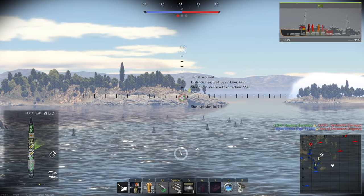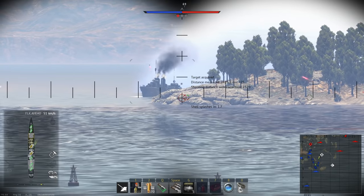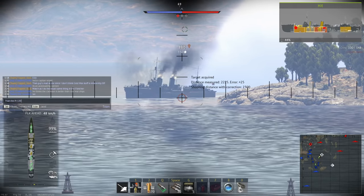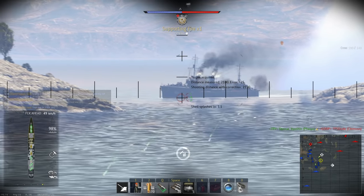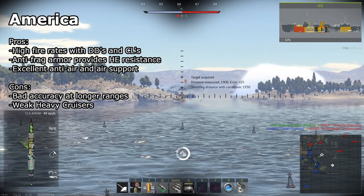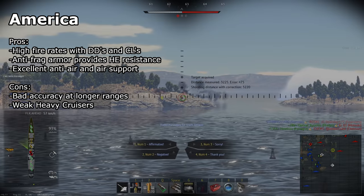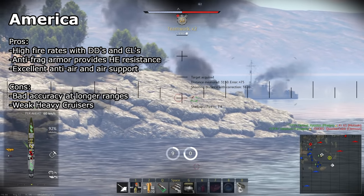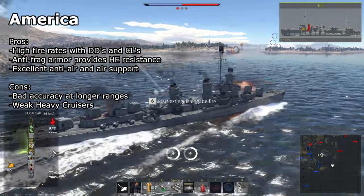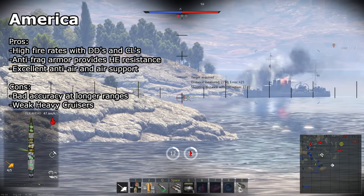Deciding which country to play can also be pretty important. Each country's ships perform a bit differently, generally having some trends between ship classes. American destroyers have high fire rates and improved survivability due to their anti-fragmentation armor, making them the best brawlers. However, they struggle at long range due to relatively poor accuracy. Their light cruisers are similar, though their heavy cruisers tend to be particularly weak due to very poor accuracy and armor. They also have the best overall anti-air armaments of any country, both with their dual-purpose 5-inch .38 caliber cannons and numerous secondary guns. America also has the best aircraft for naval, with powerhouses like the BTD and AM1 carrying multiple high-power, high drop-speed torpedoes.